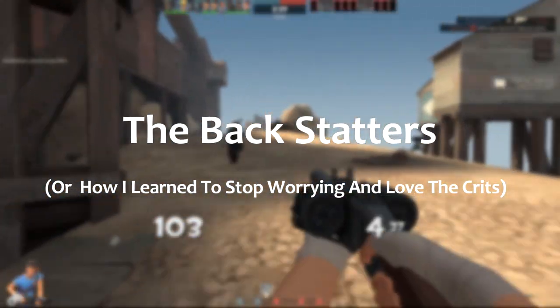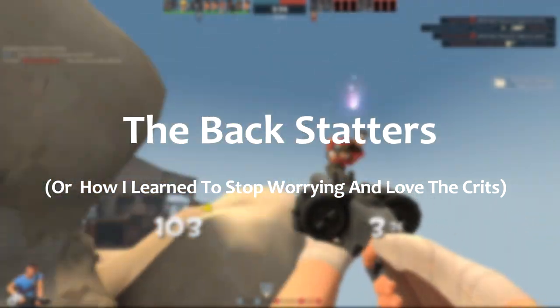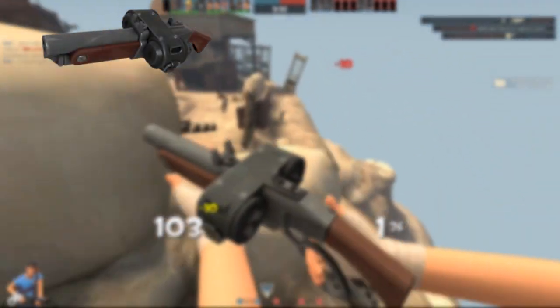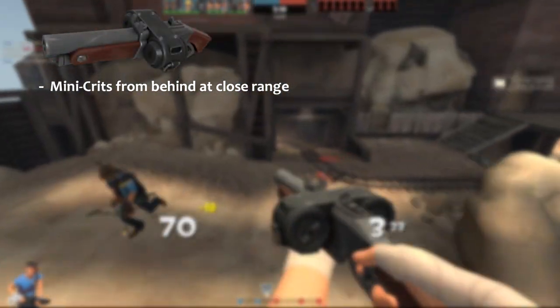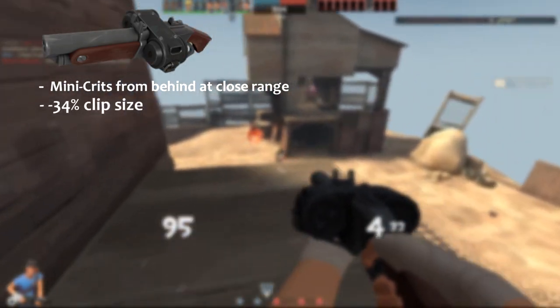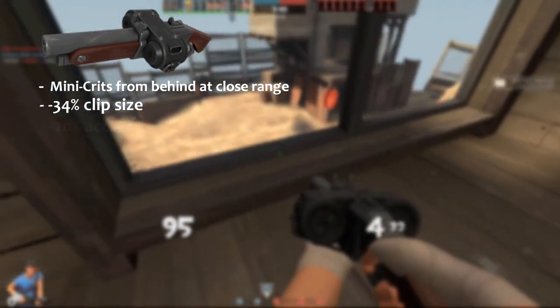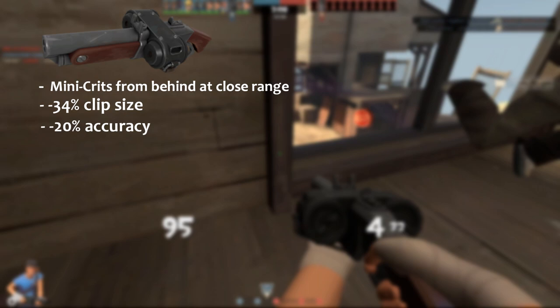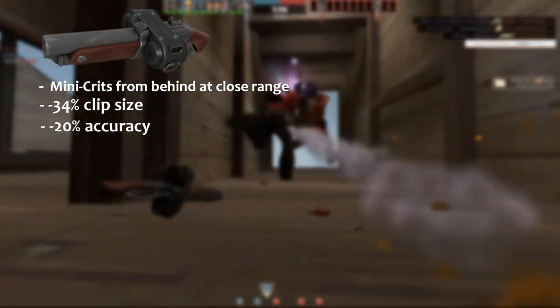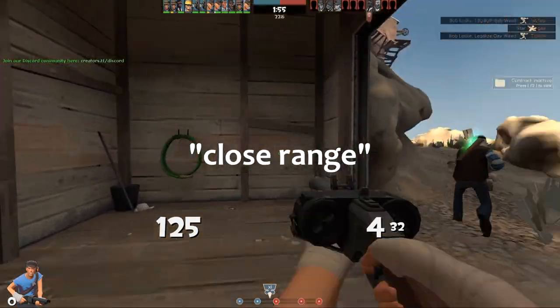The backscatter's primary gimmick is that it does mini-crits when behind a target at close range. That's the weapon's only upside. The other two major stats are a 34% reduction in clip size, leaving four shots, and a 20% accuracy penalty, meaning a wider spread and a much lower chance of all your pellets connecting at any sort of distance.